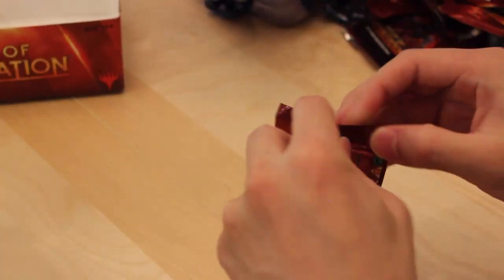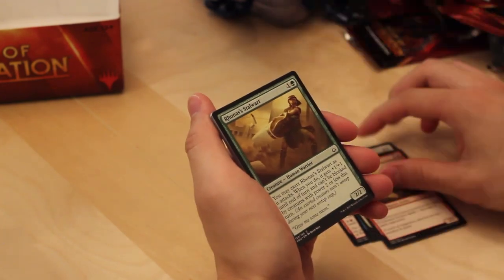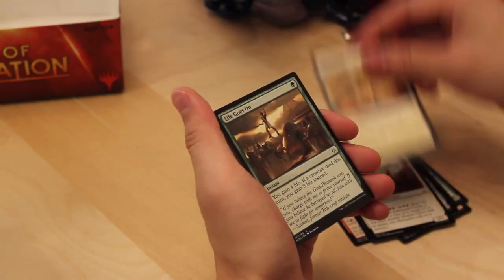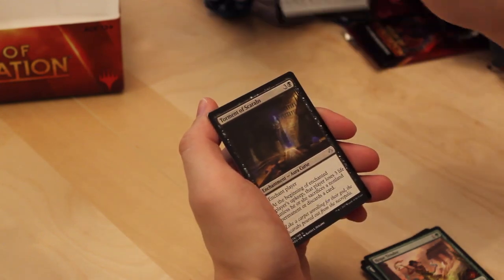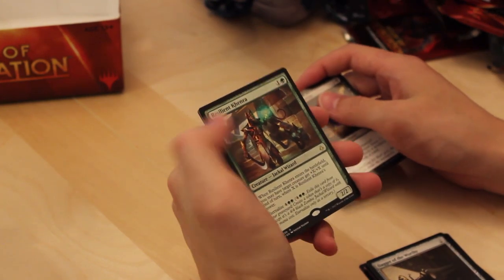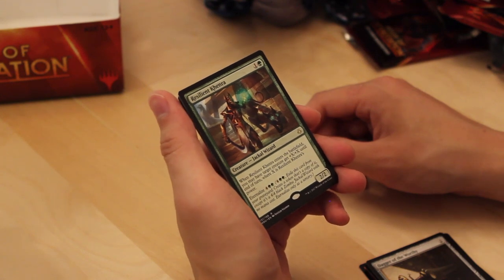The box is empty, the last pack is now being opened. Frontline Devastator. Tragic Lesson. Aven. Firebrand Archer. Stalwart. Rot Beast. Graven Abomination. Steadfast Sentinel. Desert of the True. Life Goes On. Hope Tender as first uncommon. Dagger of the Worthy. Torment of Scarabs. And our final rare: Resilient Kenra — a good card for sure. Seems like the box overall was a little bit of a letdown. That's all 36 packs.